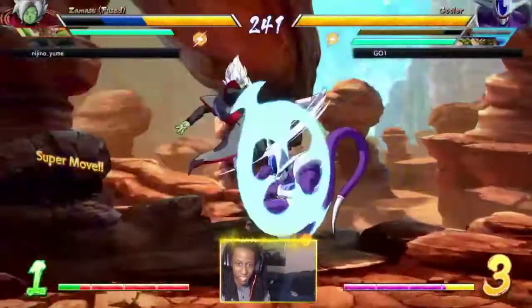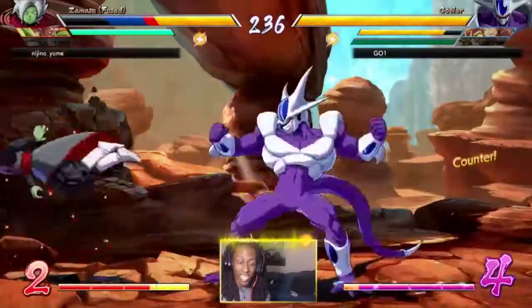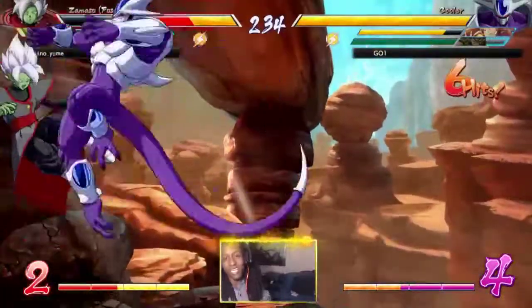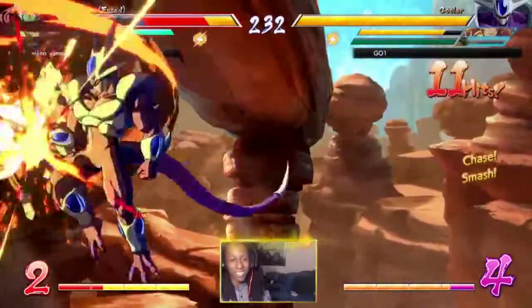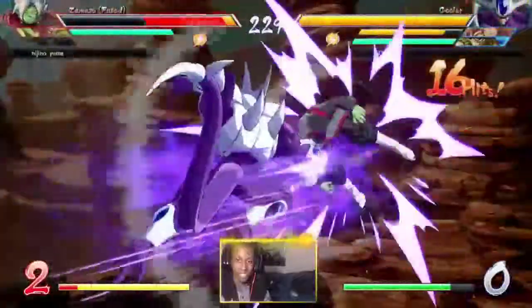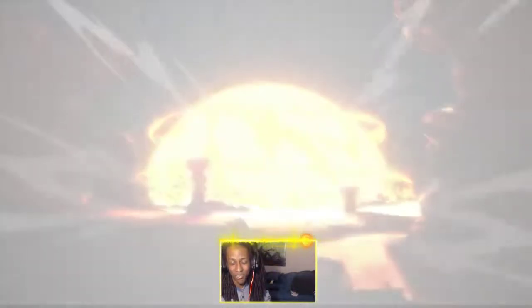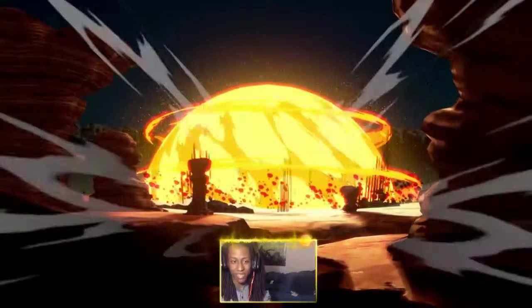Look how far his tail actually goes out - his tail has humongous range. And then his Level 3 is a command grab that takes them out of the corner, which looks pretty painful - you see the opponent end up in the center of the screen and just gets destroyed. Yeah, his Level 3 is a command grab.